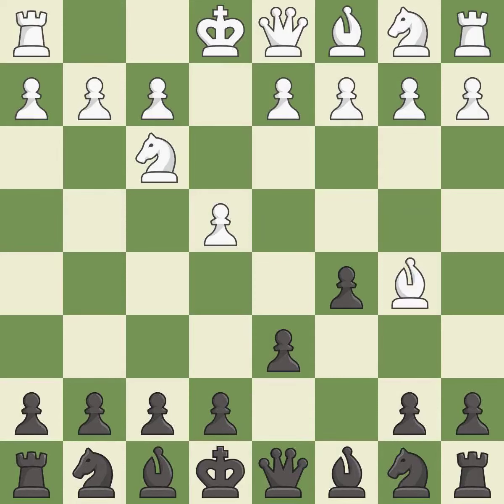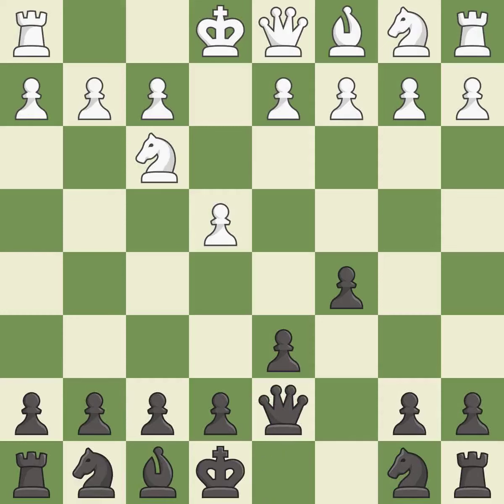Bb5+ forces black to react to this early check and prepares for white to castle. Bd7 answers the check and challenges the bishop on b5. Bxd7+ trades the light-squared bishops, allowing white to castle on the next move. Qxd7 recaptures the bishop and prepares to develop the knight to c6.